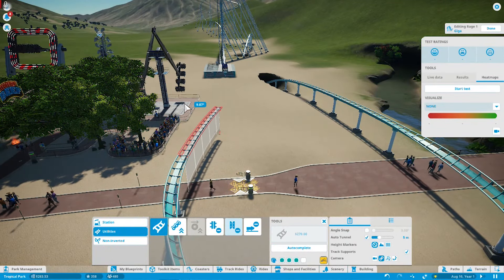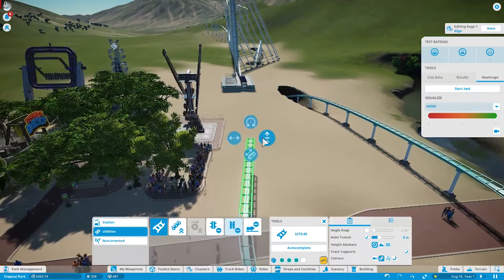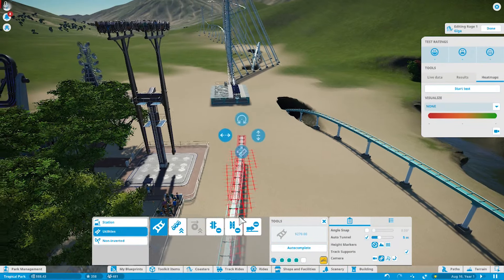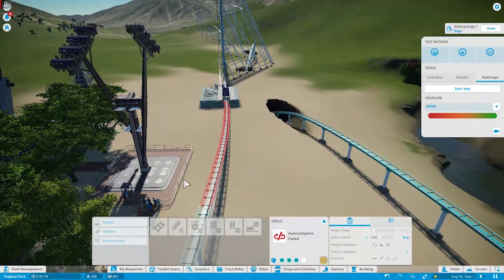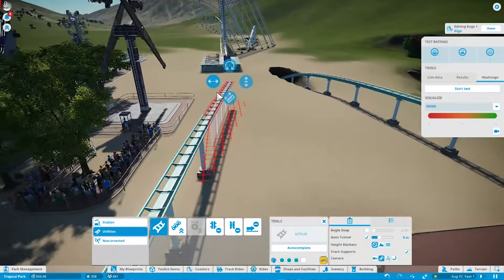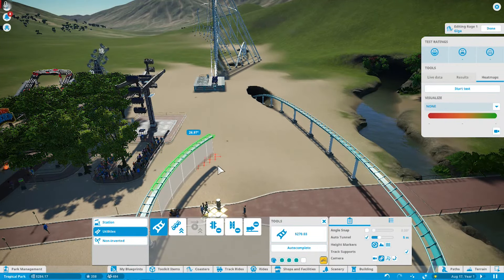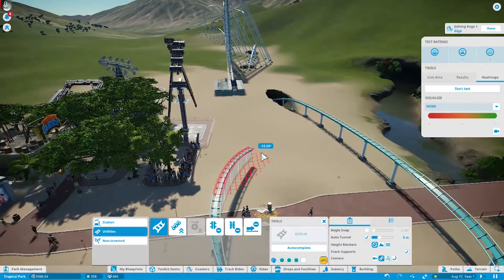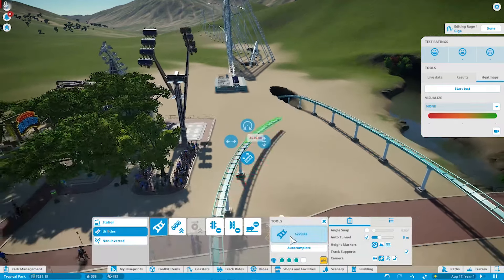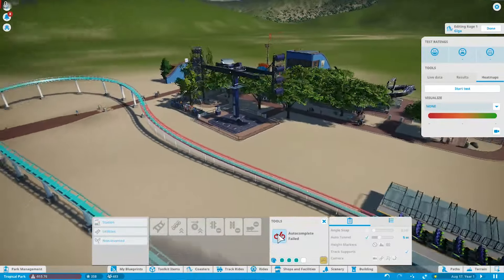Okay, I just wanted to work there. Something weird is going on — can we go down? Okay, putting that there. Is it too close to this ride maybe? That would be disappointing because it's kind of crucial that this goes right by it. So what if we just snake it over? I wish it would tell me why autocomplete is failing.